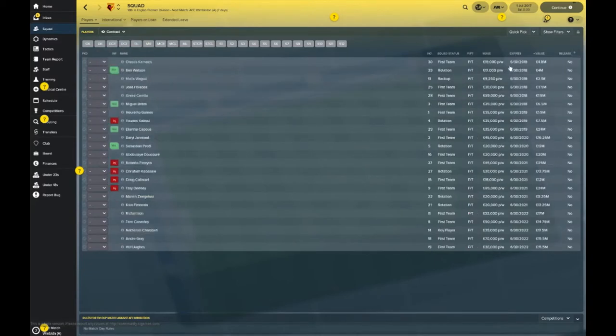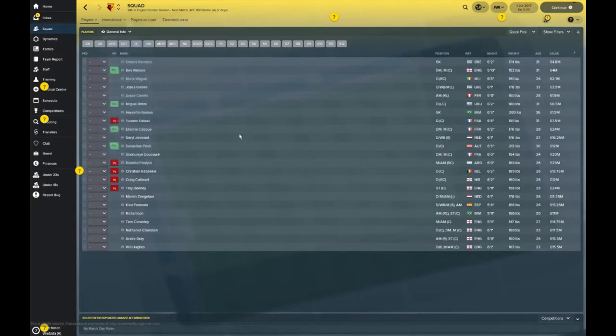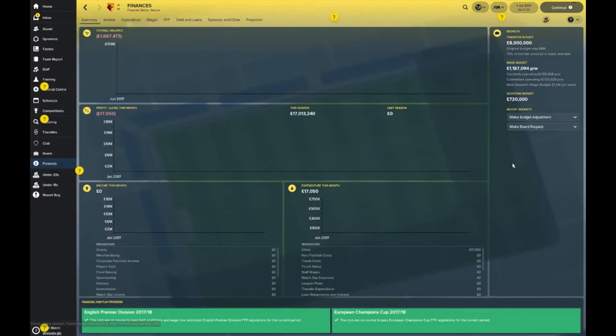Let's take a look at the contract situation. Ben Watson — 31 years old — his contract is up at the season end. Gomes has got one more year. Miguel Britos is another contract you'll want to revisit if he fits your plans.